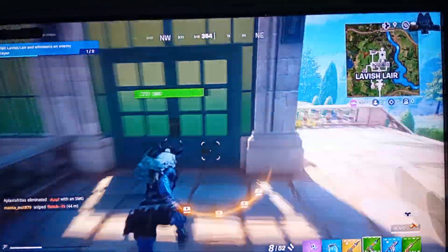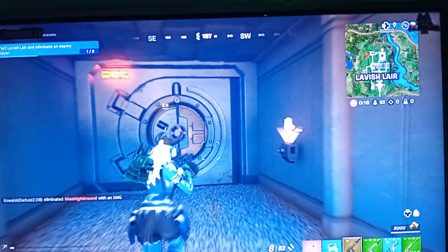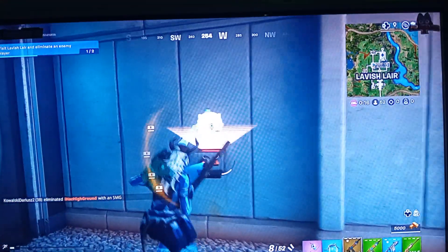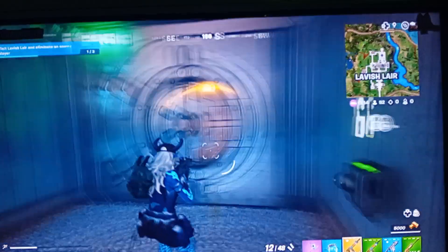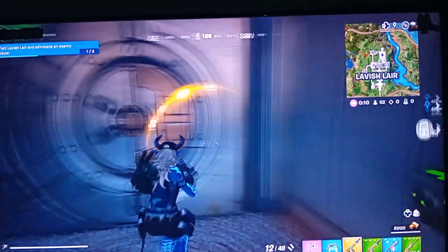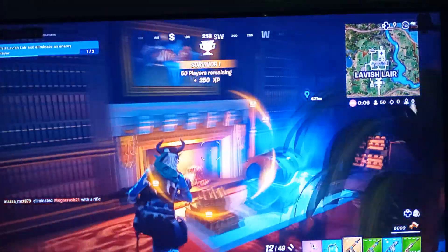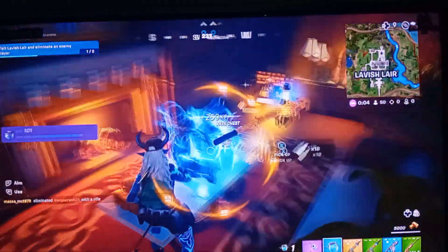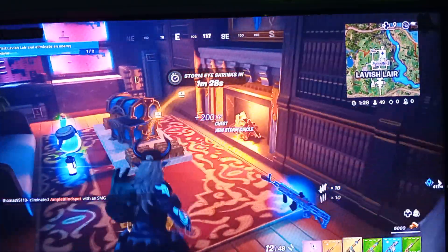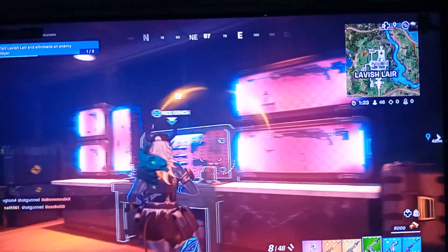Let's go to the vault, which is underground — absolutely perfect. Already got a weapon but we are off to a slow start, we need more Mythics. We'll go grab the purple one over there. Oh my god, we just got a Legendary Sniper — that is good for this challenge.